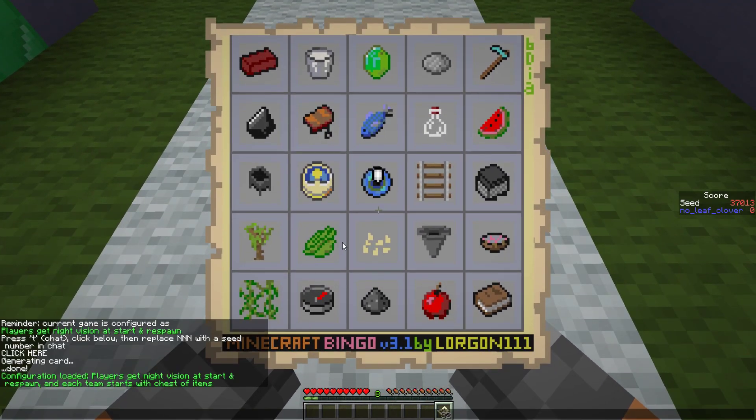Let's work under the assumption there is nothing at spawn and decide what to go for. We're not going for diamonds and emeralds, not going for a saddle and melon, not going for an ender pearl. We might want to go for this if there's a pumpkin - keep it in mind. The left column looks really good: nine iron, acacia sapling, flint, and clay.